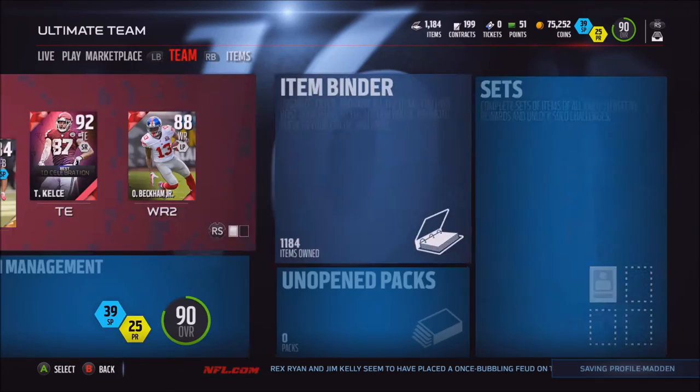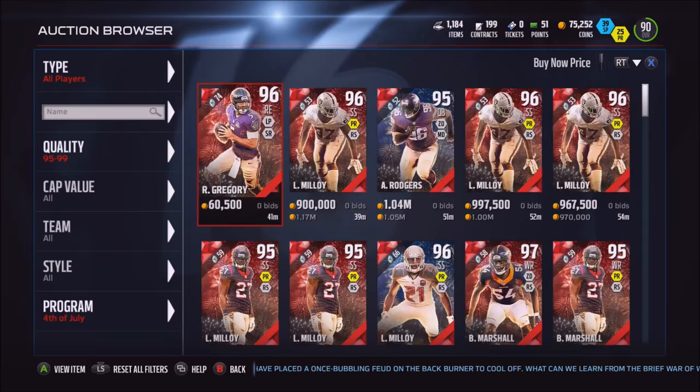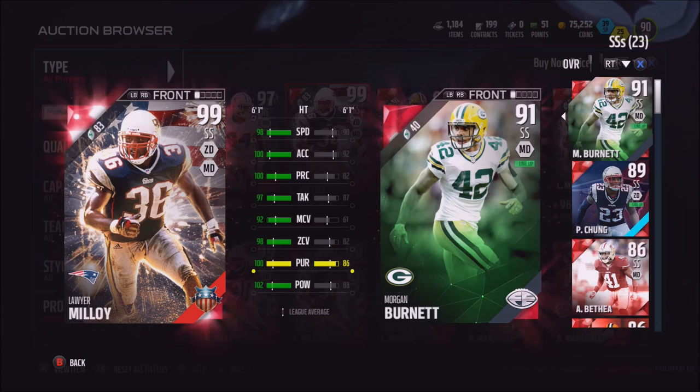So, he's 99 overall, strong safety. I think he plays for the Patriots, pretty sure. So here he is — Lauer-Molloy, strong safety, Patriots, 4th of July card — and we're going to compare him to my safety, which is not very good.